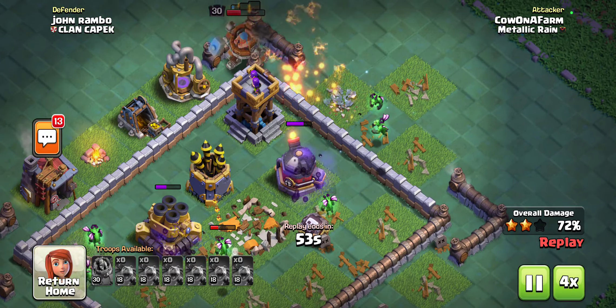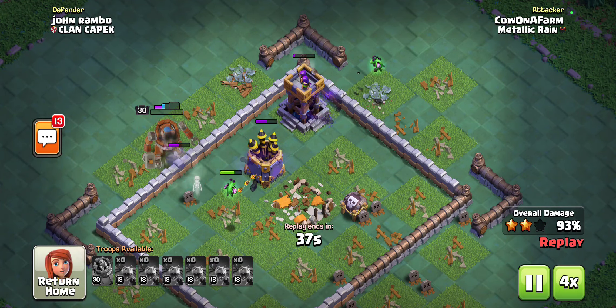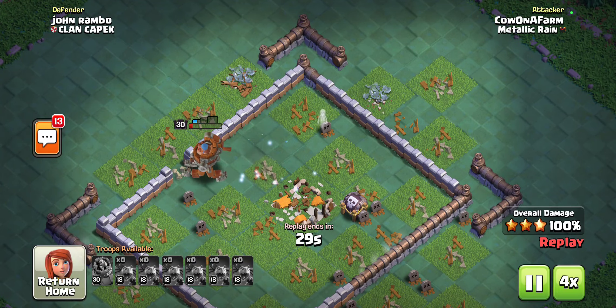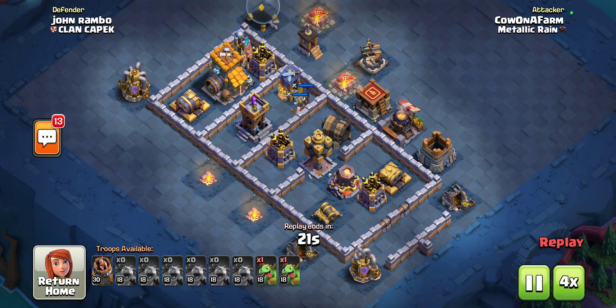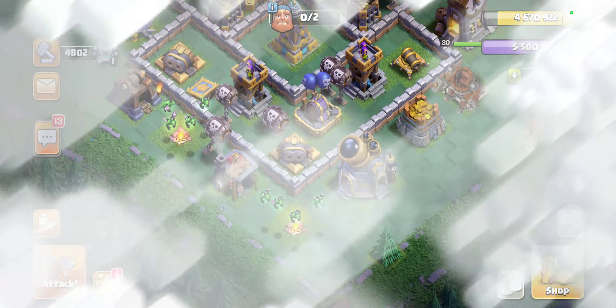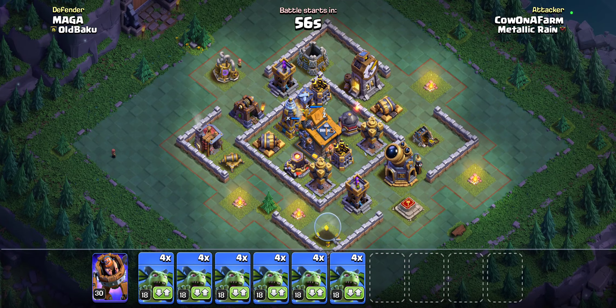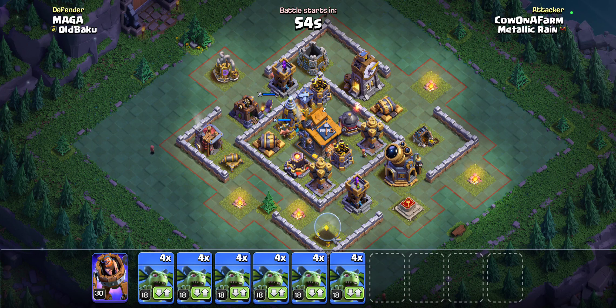But look at this — it takes out like one minion, the air bomb, it just travels. And here I even messed up the tanking, and it just goes and easily three stars. This gets taken out, we go to the next stage, and it's just on the outside — you get the fourth star free.